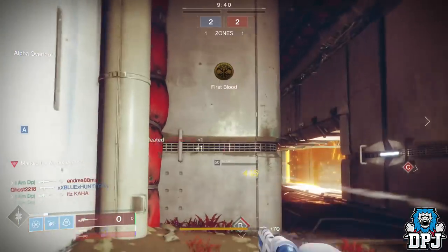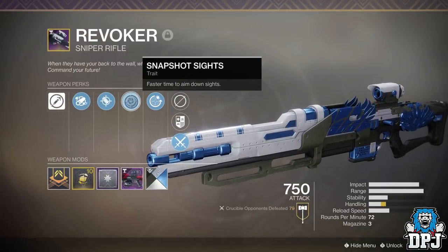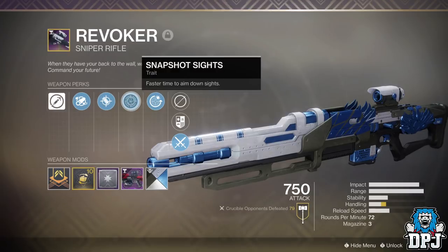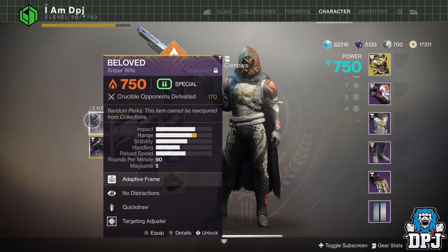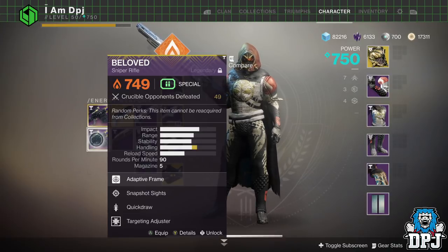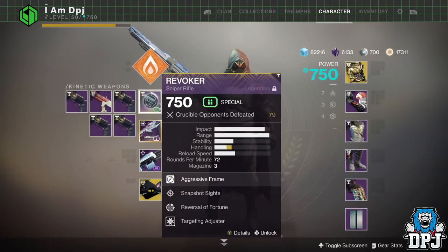We also have Snapshot Sights, Accurized Rounds, and Extended Barrel. Snapshot Sights on this isn't too bad. I mean, I don't really like it on certain snipers — my other favourite sniper rifle has No Distractions and Quickdraw. Because I first got the Beloved with Snapshot and it popped me off because it scoped in too quick. Now it doesn't feel that way on the Revoker, or if it does I've just got used to it. I do love the weapon.